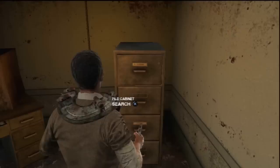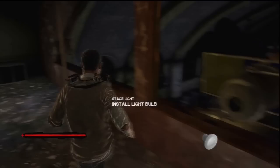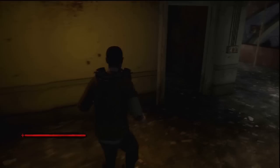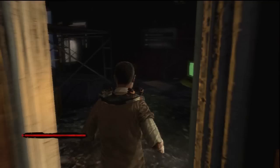So before you leave the room make sure you search all of the filing cabinets and desks. You are going to have to find two light bulbs to install. As you can see there is already one there. So your next objective will be to find the two light bulbs so you can reveal the combination. So head back down the stairs.